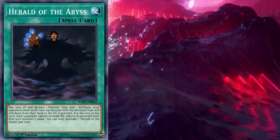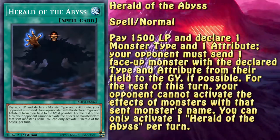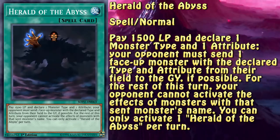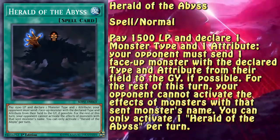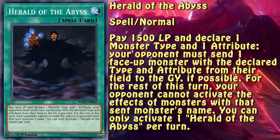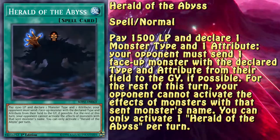Those were Paleozoic Frogs, piloted by Kazdene Lash, and Sky Striker in the hands of Elise Chase Davis. It's not hard to see why this card was used when you look at the effect: pay 1500 life points and declare one monster type and attribute. Your opponent must send one face-up monster with the declared type and attribute from the field to the graveyard if possible. For the rest of the turn, your opponent cannot activate the effects of monsters with the sent monster's name. You can only activate one Herald of the Abyss per turn.